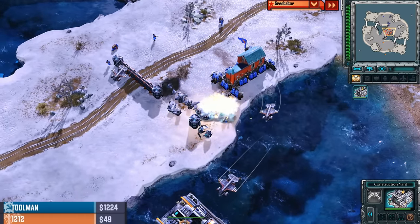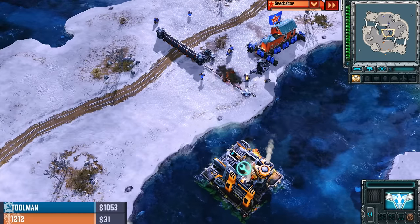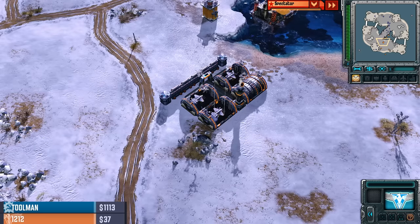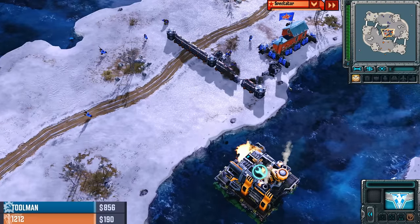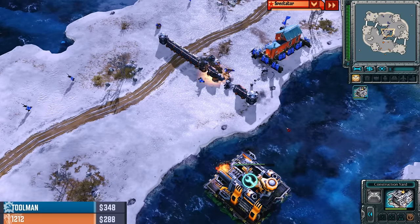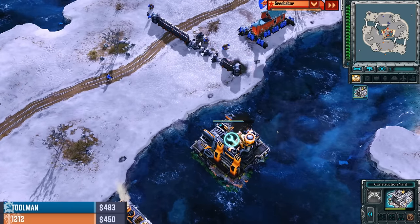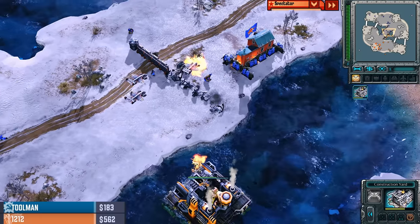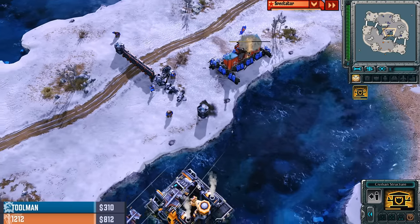A couple of flak troopers have actually closed in, and these Vindicators are going to pay a little bit of a price — or they won't. The flak troopers in the building were targeting down the wall segments and didn't get any shots on the Vindicators. So this game is starting off quickly with flak troopers and Vindicators tearing each other down. The MCV is still taking a bit of damage here, and the Vindicators will be able to break the building, but not with this first bombing run.